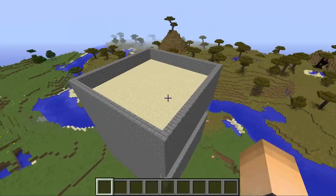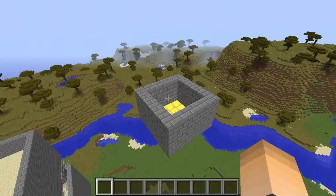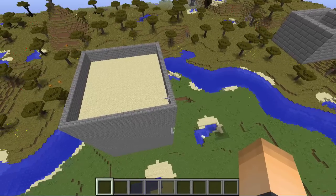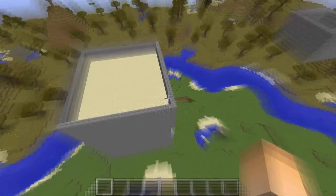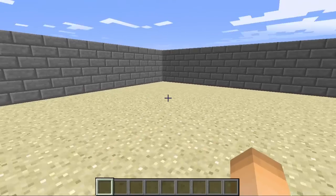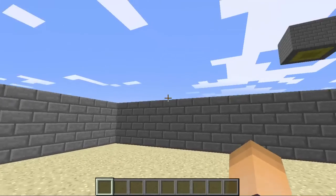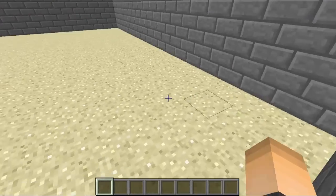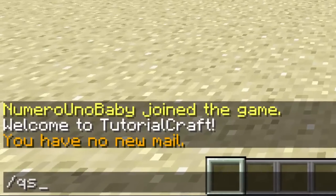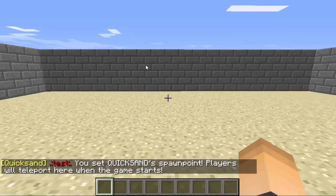Once you have all of that set up, you're going to also want to create a lobby — this is the waiting lobby where players come after they click the join sign. The first thing we want to do is set the spawn point for your players. You're going to want it on the top layer right here. Make sure you have walls so they don't run off the arena. Just type /QS set spawn and then the name of your arena. I'm just going to call mine 'test' and hit enter. We just created our spawn point and all the players will spawn here.